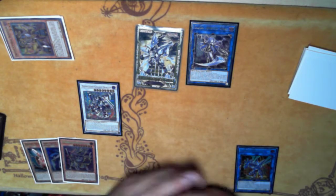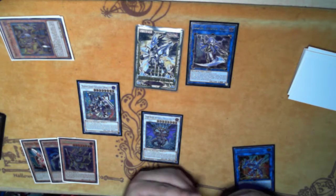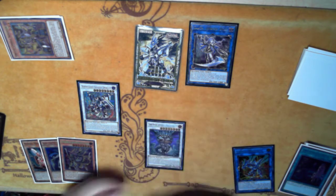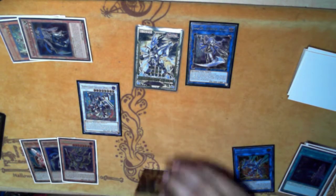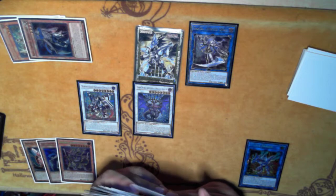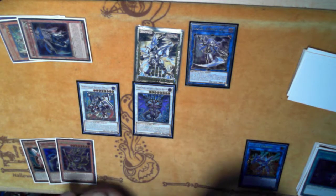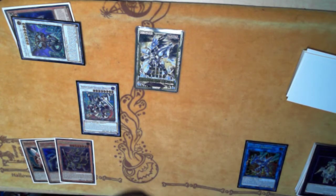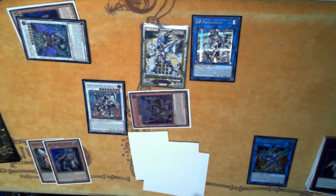Drawing two — that ain't it. From here I'll summon this, banishing Gear Suit and Raiden. Always make sure you banish Gear Suit — you want it as a Wand target in the future, always a good idea. I don't have too much here, so this is just going to be Ding, get Skeleton, make I:P. Then attempt to go to battle, end phase summon Gizmek from hand — you always want to be able to Gizmek on their turn if possible.